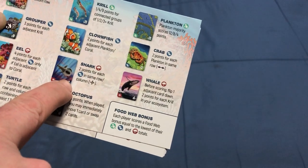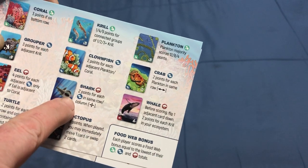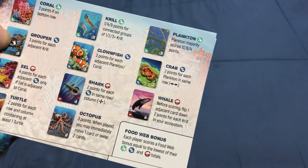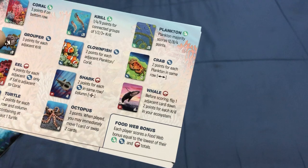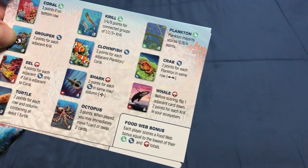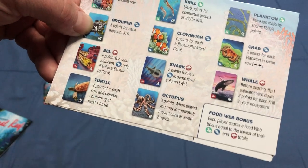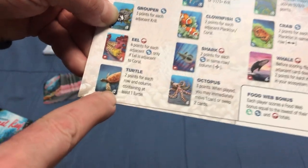The shark gets 2 points for each fish in the same row or column. The whale — before scoring, you flip one adjacent card face down, and you get 2 points for each krill in your ecosystem. The turtle gets 2 points for each row and column containing at least 1 turtle. There are 12 turtles, and the card tells you how many it eats.